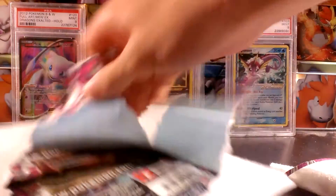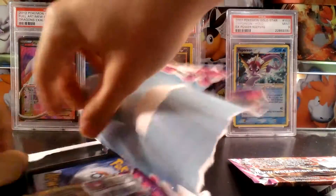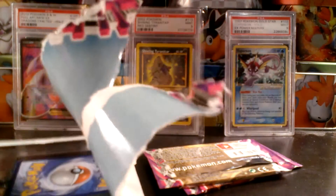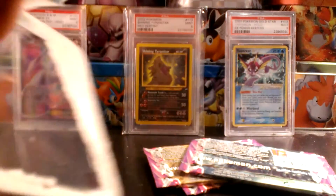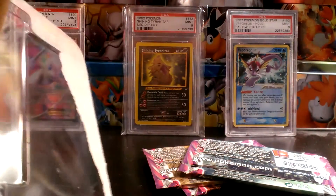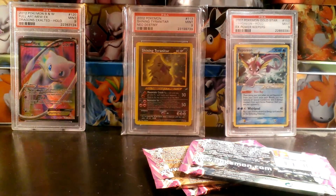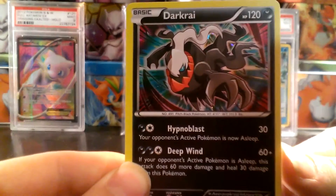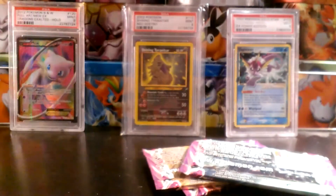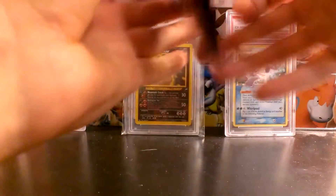I finally got into it here. The brand new set, Phantom Forces, features Mega Gengar and Mega Manectric, and we have the possibility of pulling a ton of awesome Full Arts. I'm really hoping to get at least one Full Art out of all of the packs that I have. I'll show you guys the Darkrai holo promo card — definitely considering getting this card graded, it's just a wonderful card. That's why I picked these up instead of just ordering packs online.